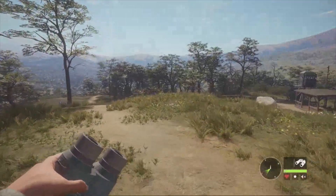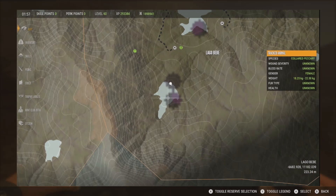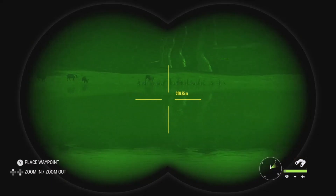That pretty much does it for the information, so let's go ahead and jump right in. Let's go take down some Javelinas. We're going to be starting things off at this lake right here — it's at the bottom right-hand corner of the map. It's a pretty good one for the Javelinas, though we have a lot of small males. Let's go ahead and take a look at some of them.